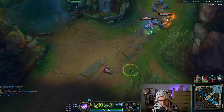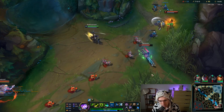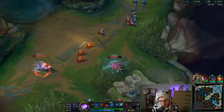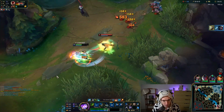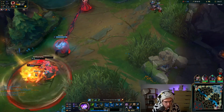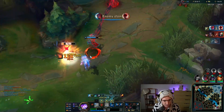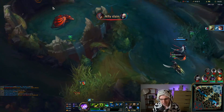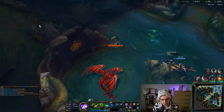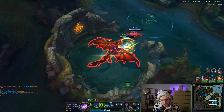Watch this two-shot on Senna — it's going to be insane. She has Exhaust. I'm lagging so hard, I know that looked really sloppy, but you saw the damage and you see the reset, the shield, the movement speed. It's insane. This build is insane.